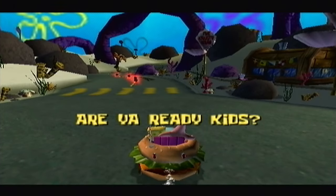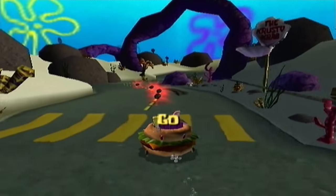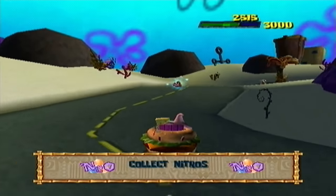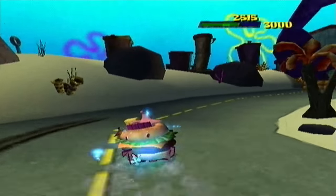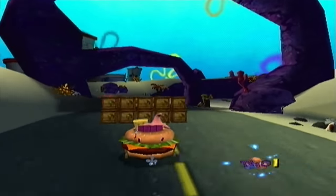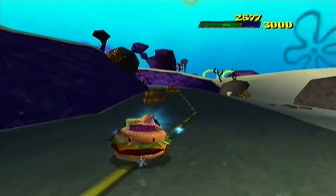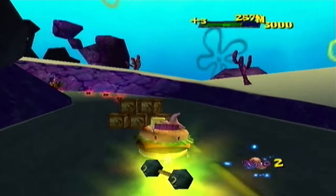Hey guys, Multiclass Gamer here. Welcome back to more Let's Play the SpongeBob SquarePants movie. In this episode we are starting our very first Paddywagon level. As you're driving, the controls are very simple — you just hold A and B to brake, and use the control stick to steer. It's just your average everyday driving controls.